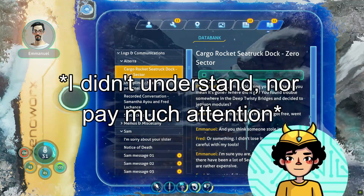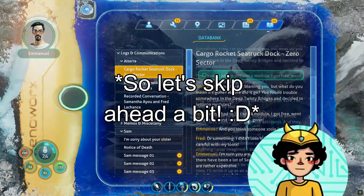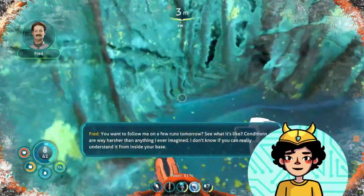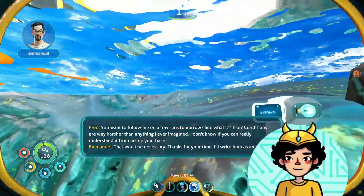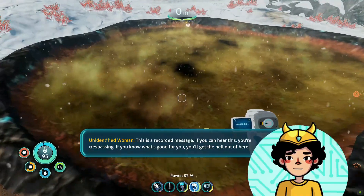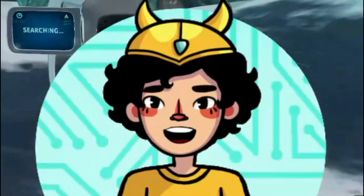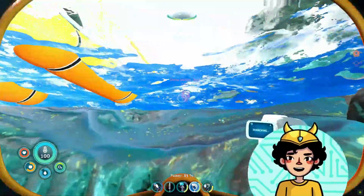Fred, I'm not blaming you, but what do you mean it's gone? Where did it go? You found some trouble somewhere in the deep, twisty bridges, and decided to jettison us — and they're rather expensive. Oh, I'm freezing! I forgot that. I have to be more aware of that. This is a recorded message. If you can hear this, you're trespassing. If you know what's good for you, you'll get the hell out of here. She was talking to me. I think I recognized that voice. Didn't she die though?